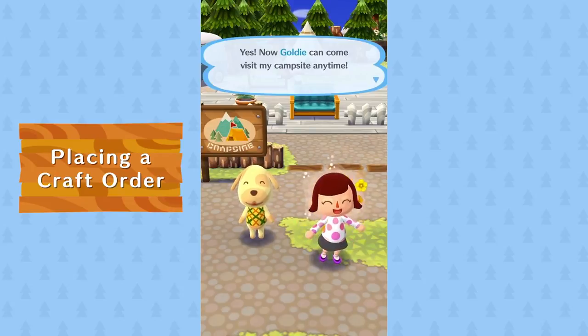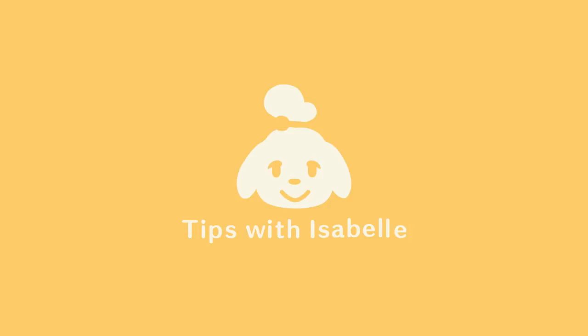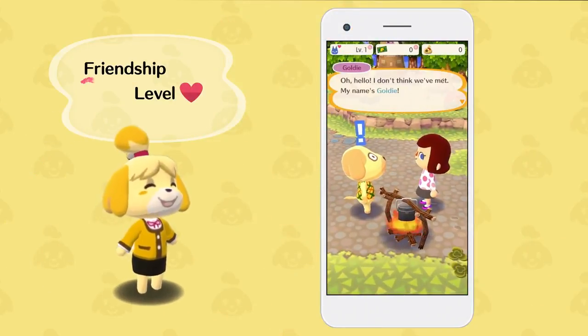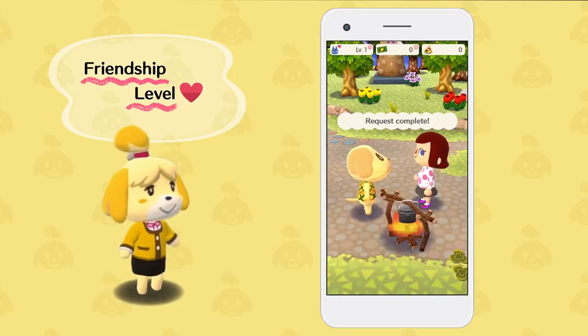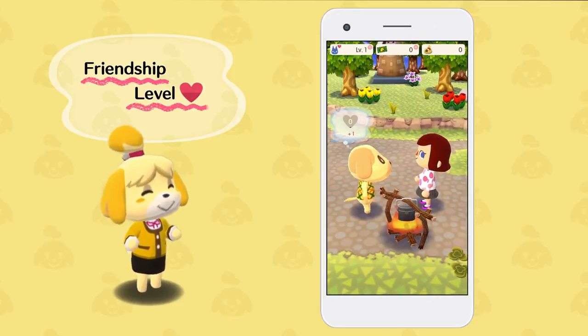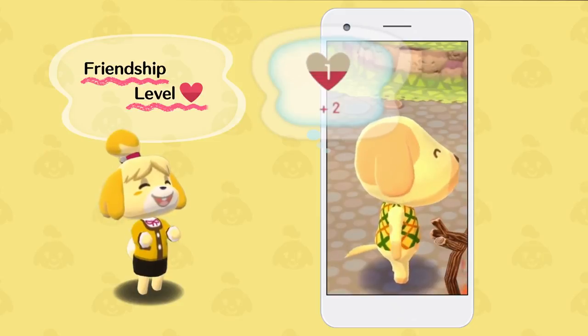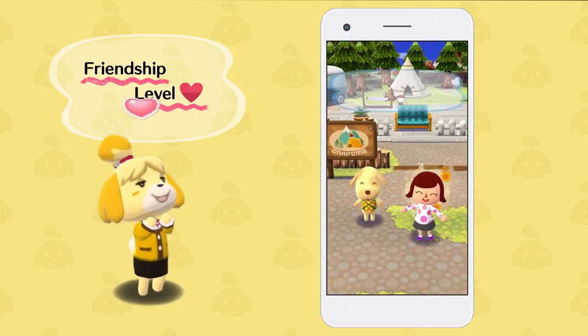For the first time, you share a friendship level with each animal. You can chat or fulfill requests to raise it. If you level up your friendship and decorate with an animal's favorite furniture, he or she will come to visit your campsite.